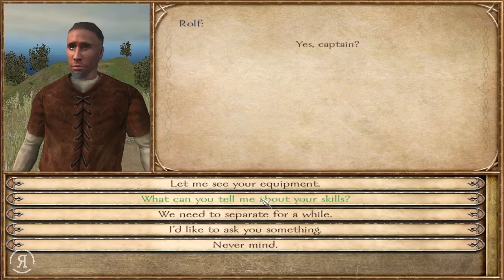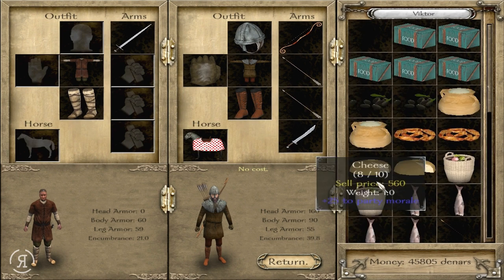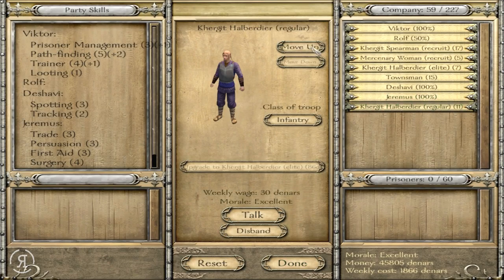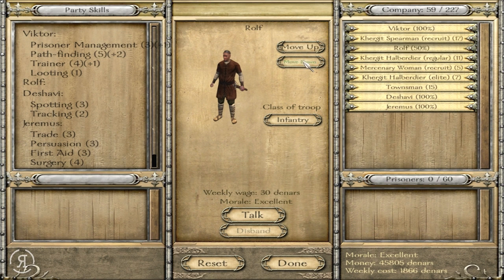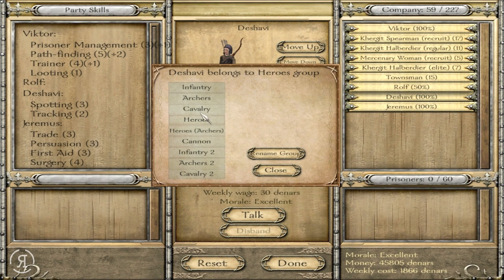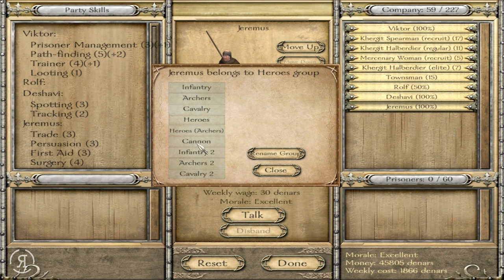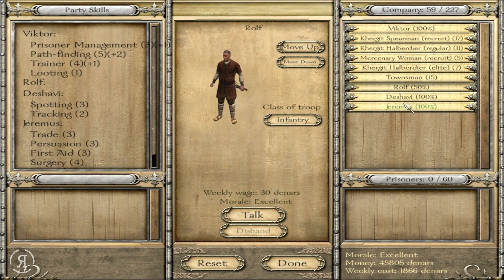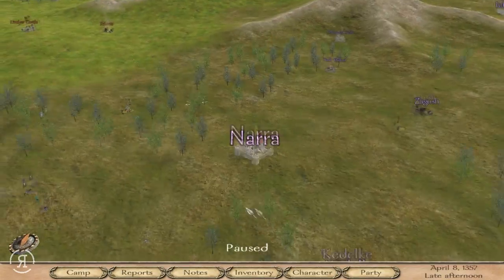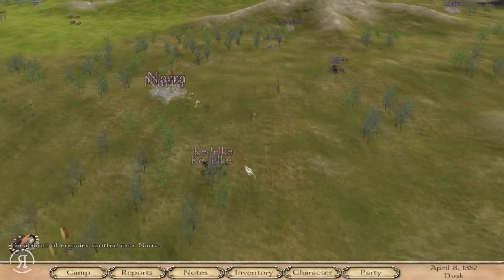Dashavi's looking good. Jeremis and Rolf don't actually have horses yet, so we'll have to do something about that. Rolf's riding skill is three as well. He doesn't have very good gear in comparison to Dashavi's bow, so we'll have to address that. Let's get everyone positioned — Rolf with the rest of our companions, Dashavi as an archer, and Jeremis — he'll eventually become infantry so we'll choose that for now. He is our surgeon after all, so I don't really want him running into battle until he gets decent armor.